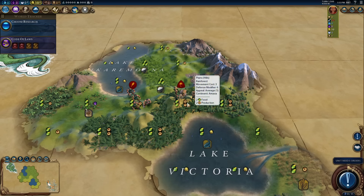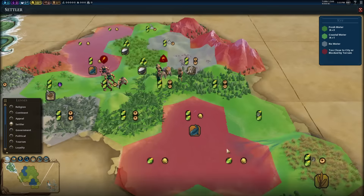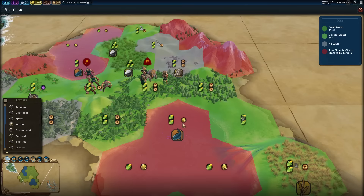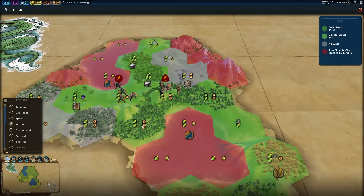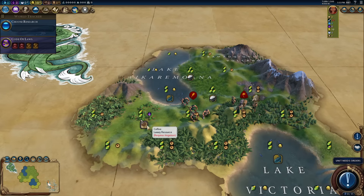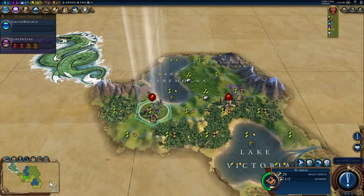Turn one and looking around me — guess what I've got? A plains hill! Everyone's favorite starting location, and there's a lake as well — fresh water. A settle in place is pretty good. I could move down to this tile; there is a river over here. But settling in place gives me access to plenty of tundra tiles as well as some rice above me. I could also go and settle on the coffee tile — that's not a bad option. I'll move my warrior over for a peek.